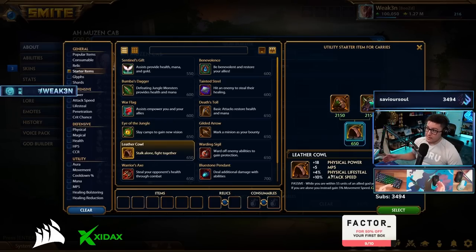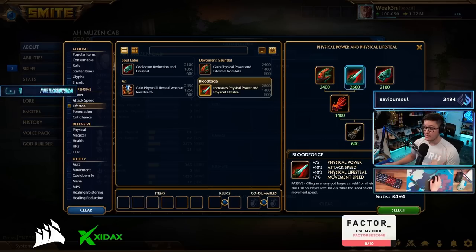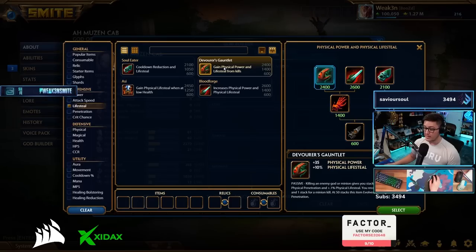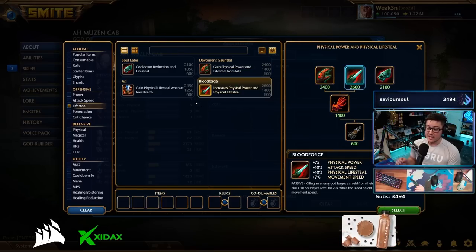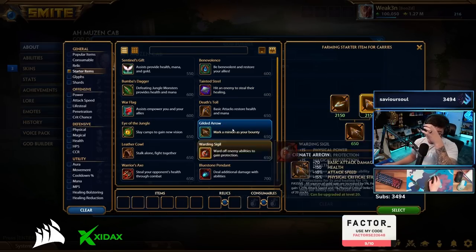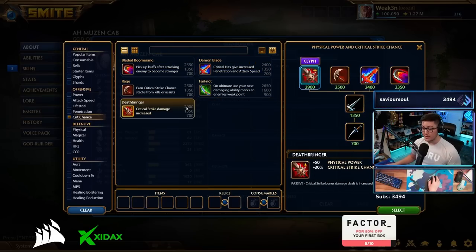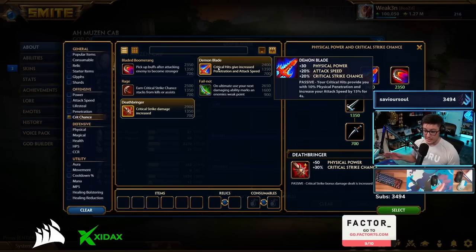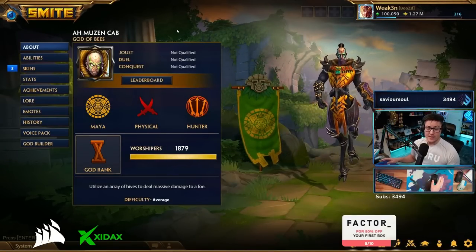Leather cowl had been in a weird spot — super meta for a while last season, then it fell off and hasn't really been built lately. Now it's probably going to be built again. You're going to see one of these two items built a lot, and then either bloodforge — because they added attack speed to it — or some form of a devos combo being built. Those starters are changed. With bloodforge now having attack speed and ornate arrow having more crit, you don't need rage. Between this and building into demon blade, which is super core right now on almost every ADC build, your starter covers the crit — no need for rage. That opens up early attack speed and lifesteal you didn't have pre-patch.